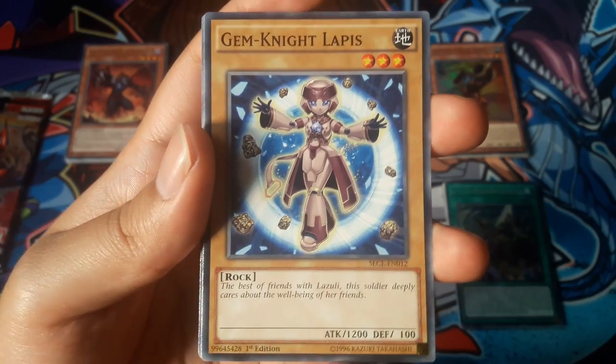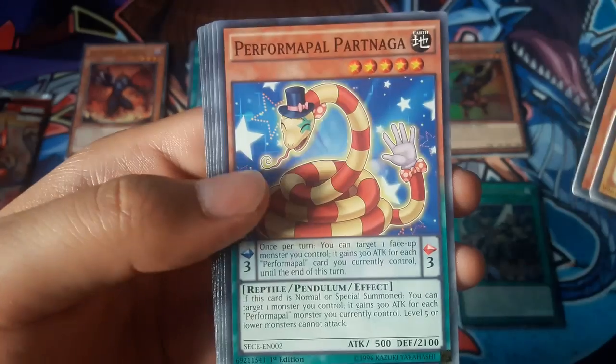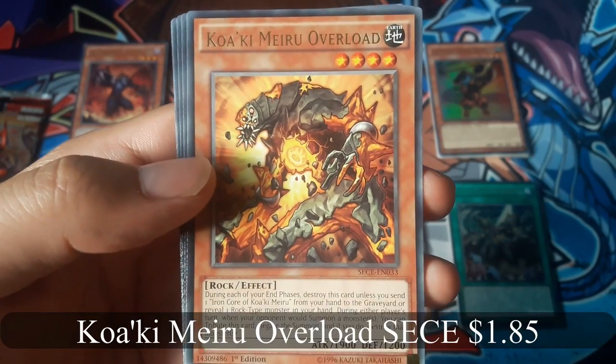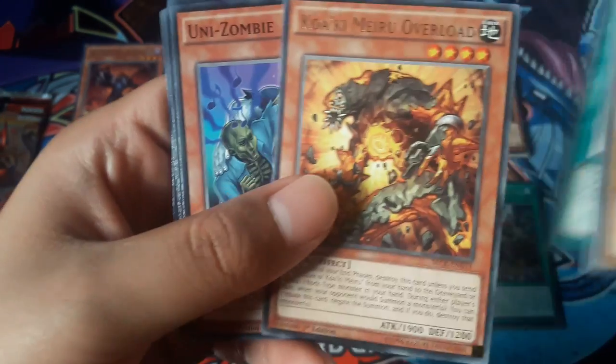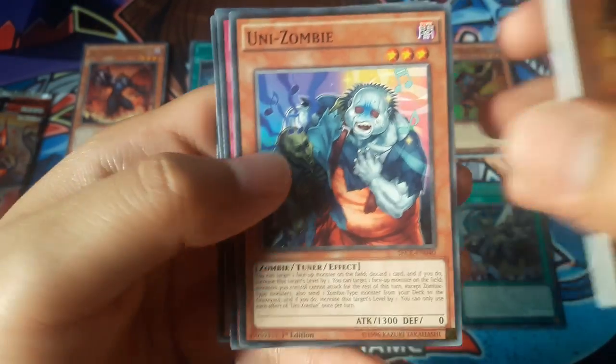Gemknight Lapis. Quacky Miru Overlord for a rare and no holo.